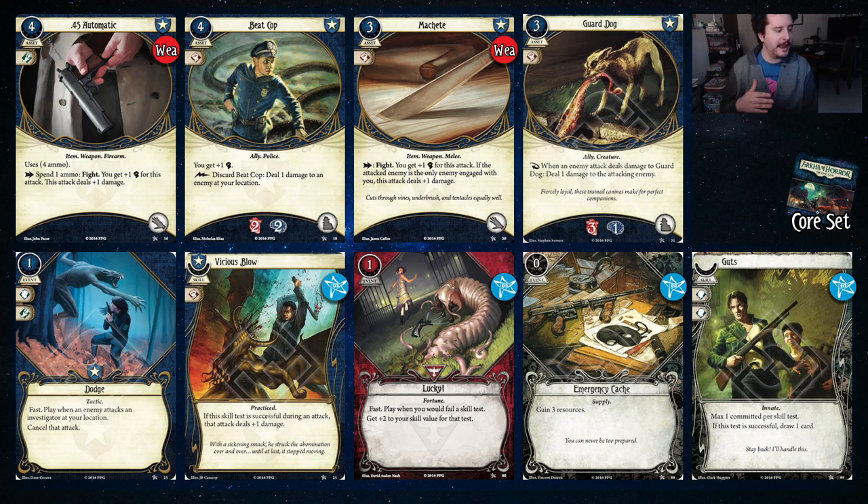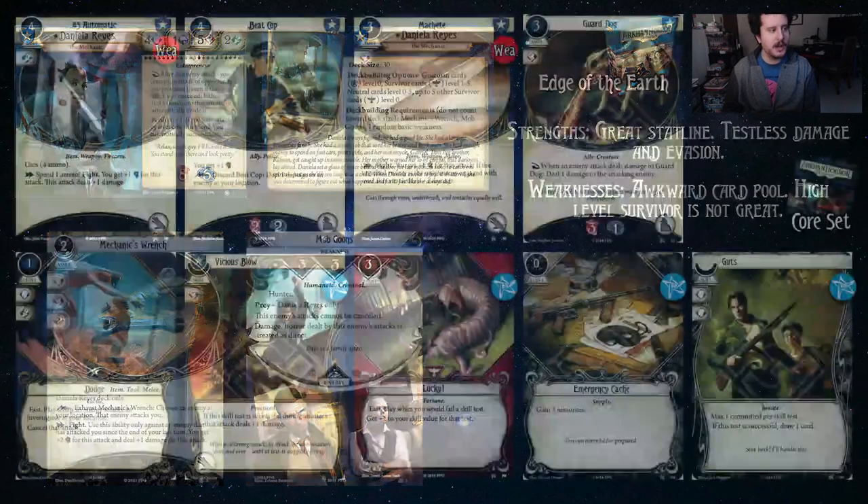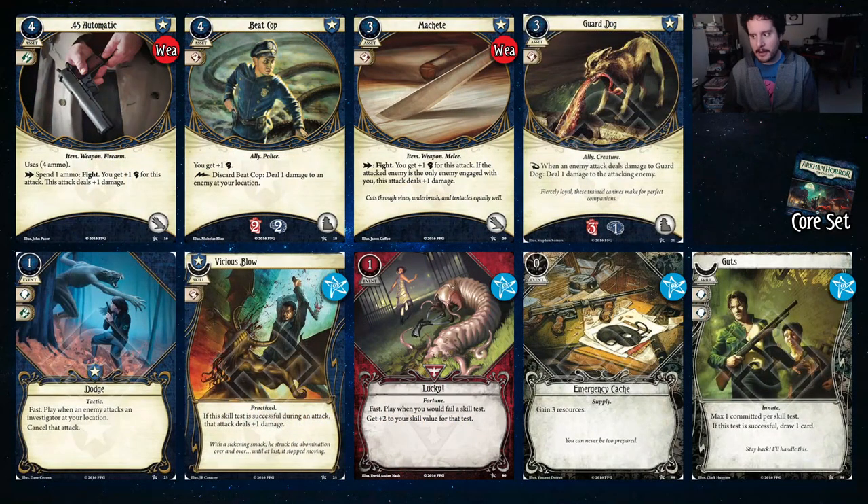Another good card in Daniela is Dodge. When an enemy attacks an investigator at your location, you get to cancel that attack. Daniela's ability — even if that attack was canceled — her ability still triggers. So Dodge basically says, hey, I'm not going to get attacked, but I'm still going to use my ability. Very nice card.